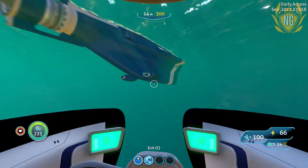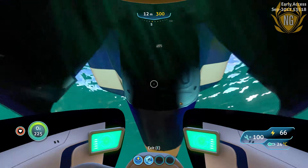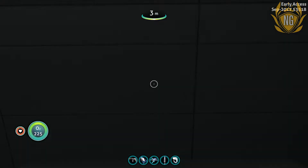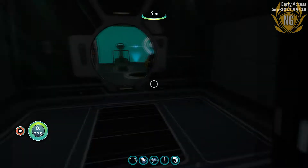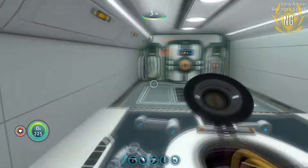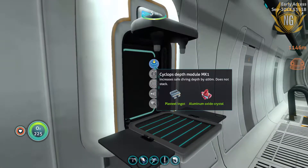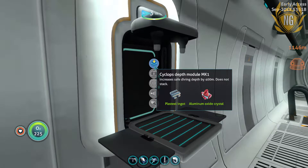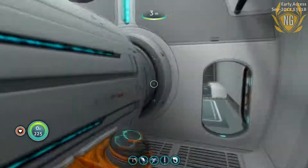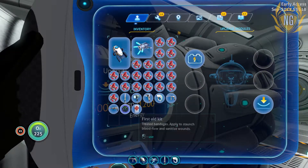I'm preparing to dock with the Cyclops. Hopefully I don't get ambushed by a Reaper Leviathan. There we go. Let's turn the lights on in here — that's better. Let's see if we can make that upgrade now. Yes! I've got an Aluminium Oxide Crystal and we only need one — that's pretty good. I've got the first module. So let's stick it in here. There it is — nice!